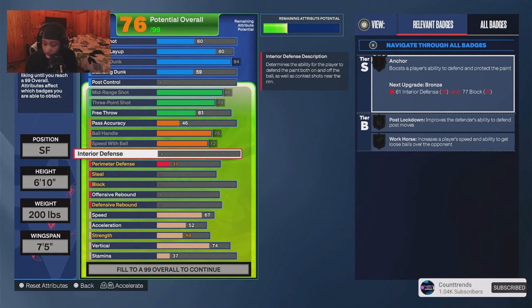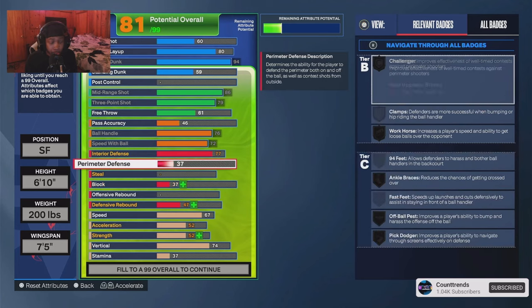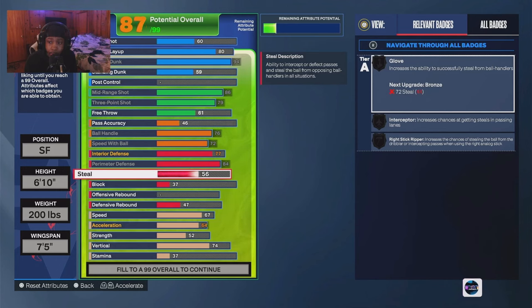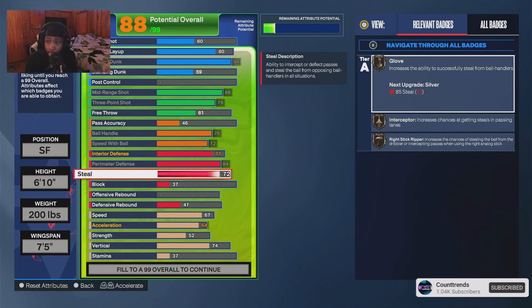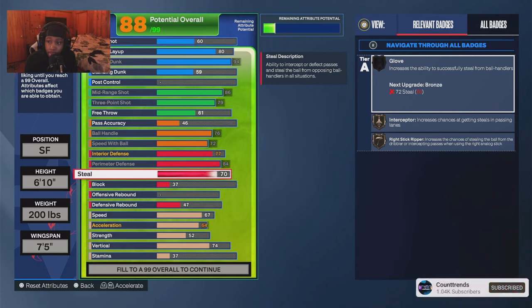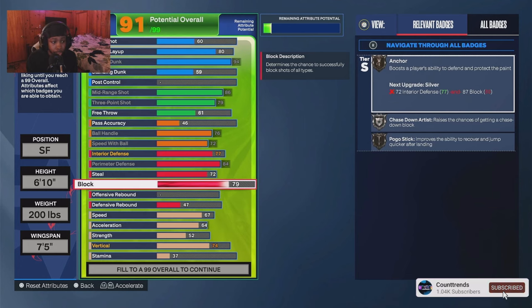I went 77 interior, 84 perimeter defense. Being 6'10, it's hard to stay in front of guards because they don't get all the good motion styles. Make sure you max out your speed. I went 71 steal — 80 steal doesn't really get you anything different from 71 besides that extra glove badge. I went 93 block on this build.